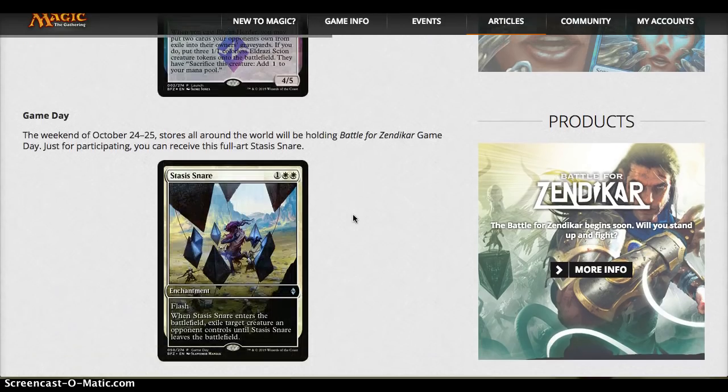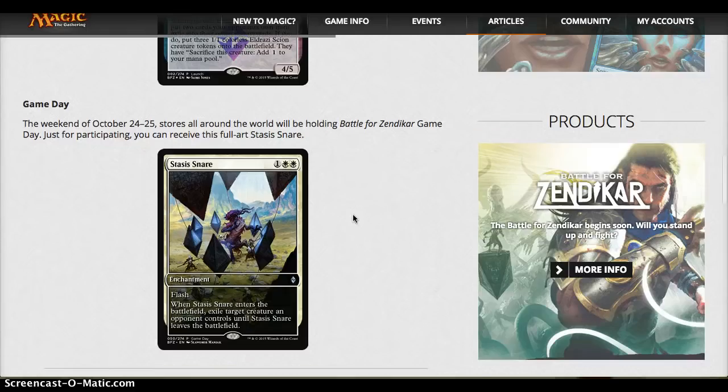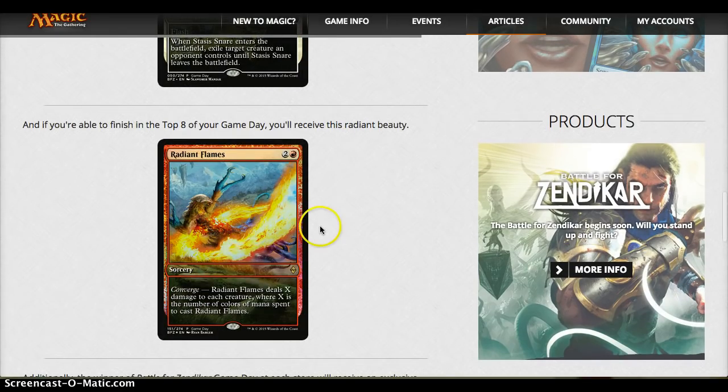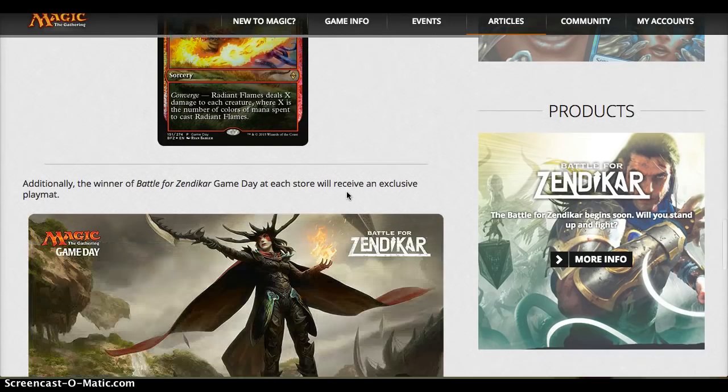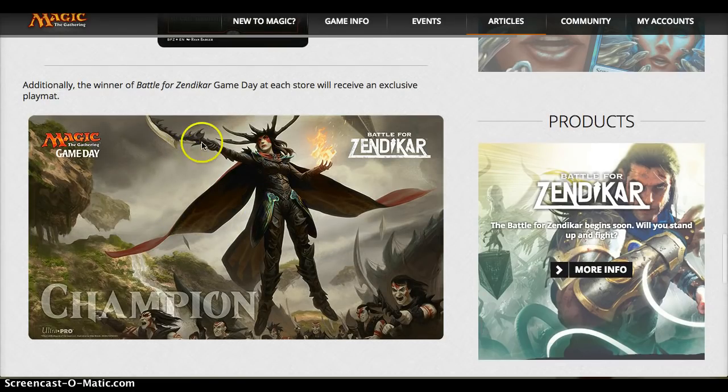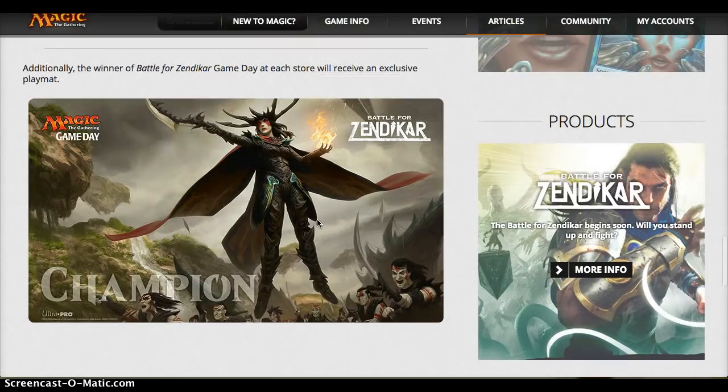Game Day card is Stasis Snare — I like this card a lot as a flash removal spell. It's not an O-Ring; it's more like a Journey Into Nowhere which was 1 and a white, and this is 1 white-white but you have flash instead — very solid removal and I like the full art. Radiant Flames we've seen before; the art looks insane here, also a solid decent card. Then we have the Game Day Champion card, which I think is Drana. I'm not quite sure, but the pose and the artwork — it reminds me of Drana very much. Let me know if you guys agree or disagree on that.